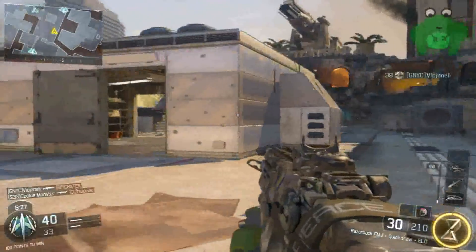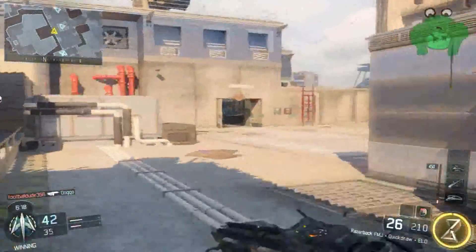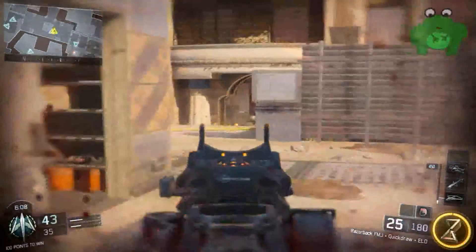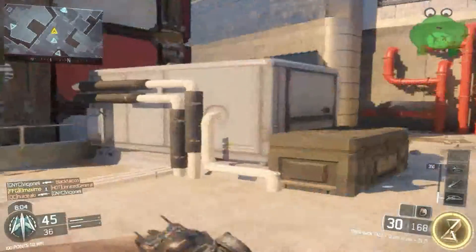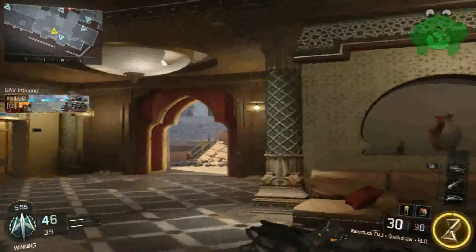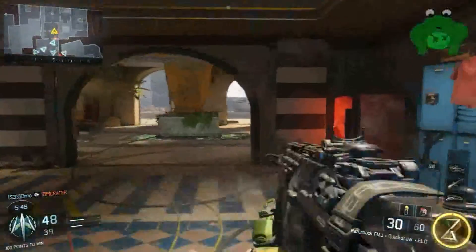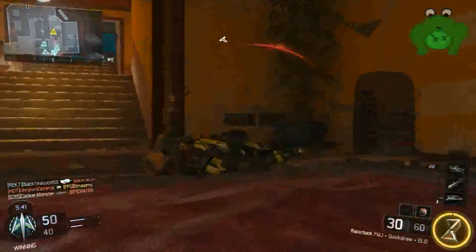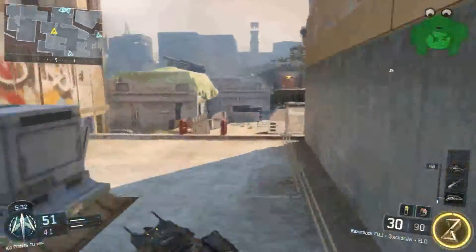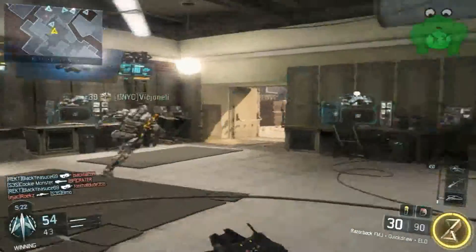Now when it comes to getting gold and diamond camos for the SMGs, I'm currently working on that. One of the last two guns I have left is in fact the Razorback. One of the reasons it's such a pain to get gold on — and therefore diamond — is simply due to the fact that it takes so long to actually unlock the Razorback. In multiplayer it unlocks at level 46. So if you're thinking about prestiging and you have the permanent unlock token and you're not sure which gun to use, I would honestly highly recommend the Razorback, because from my personal experience it takes so long to get this one and the headshots take longer. I would definitely consider using a permanent unlock on the Razorback so you can work on it as you level back up, and you don't have to go through the process of getting to level 46 to start getting headshots on it.